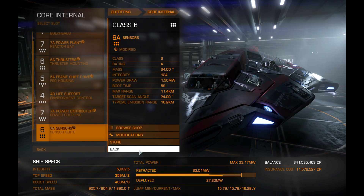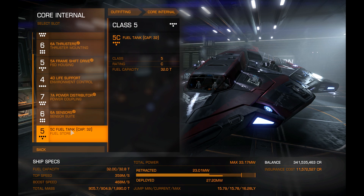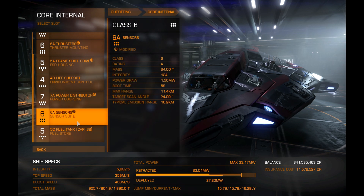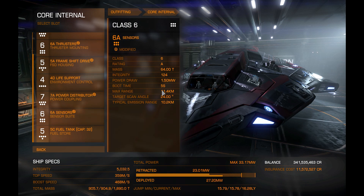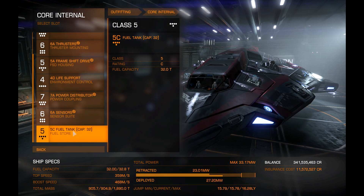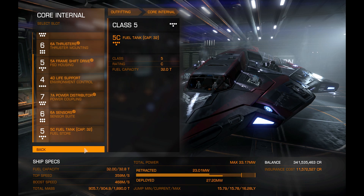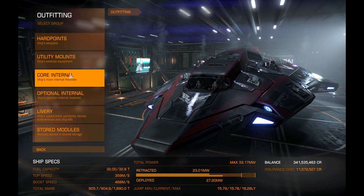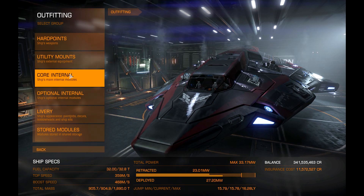I have 6A sensors with Long Range grade 3. You can put grade 2 on it if you want, but people liked to run away from this ship, so I put long range on there to keep them in sight. You're not going to hit anything past four kilometers with this anyway, but it does help with targeting angles. The ship also has a 5C fuel tank, so 32 tons of fuel — nice and healthy.